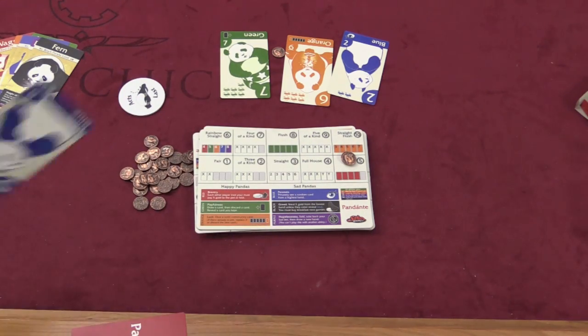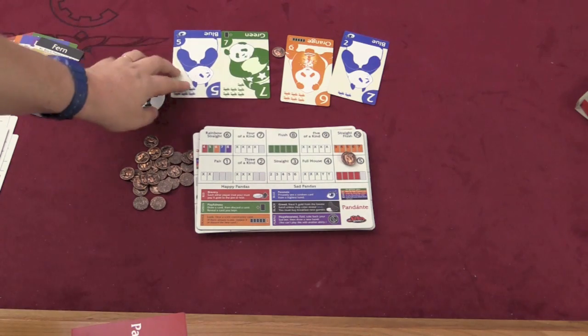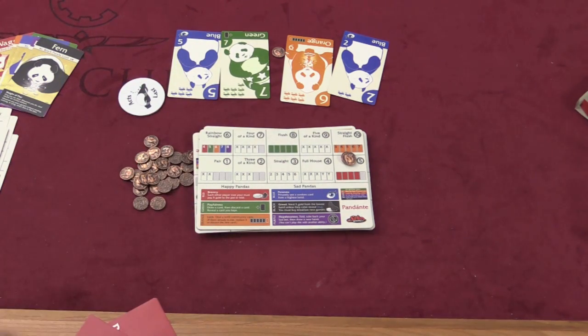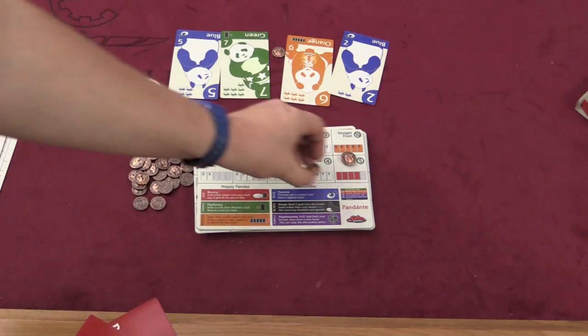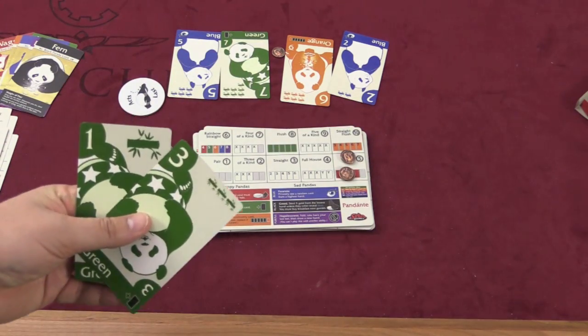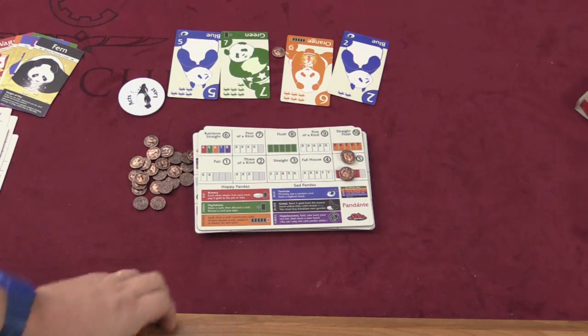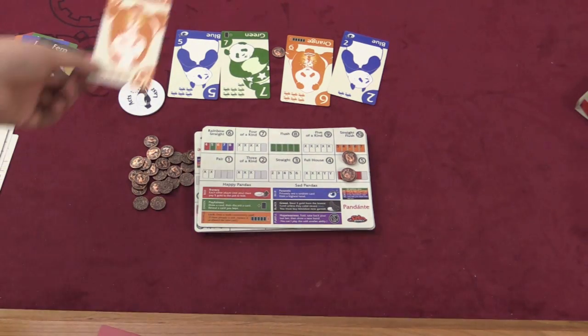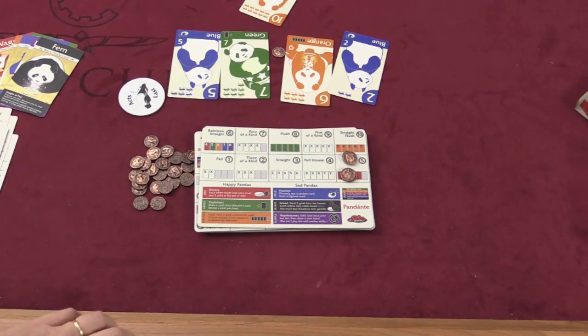Then another card is drawn and put into the middle. Now, it's quite possible that I have a floosh if I have two blue cards in my hand, so I might stand around and say I still have a floosh. Although there's a five, six, and seven out there, I could get a straight. Then everyone bets again, and then you put another card in the middle, and I'm just going to stick with my floosh.